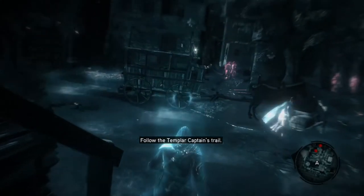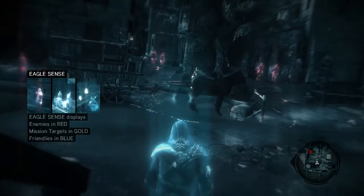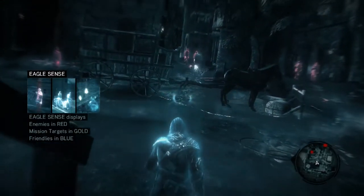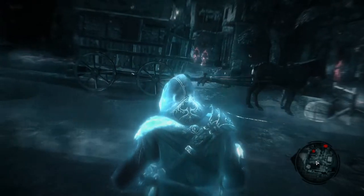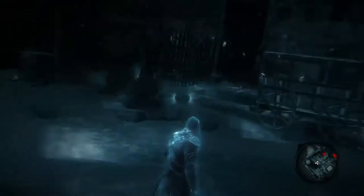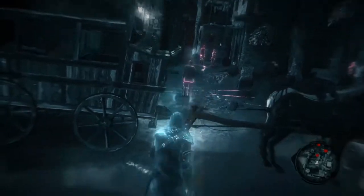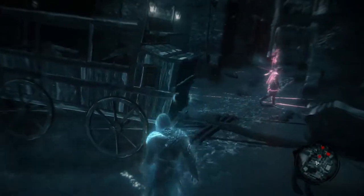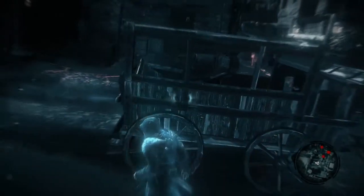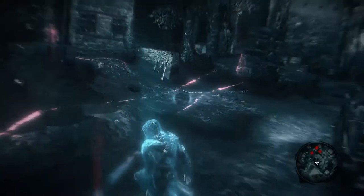Eagle vision. Oh, it's called eagle sense in this game. Eagle sense displays enemies in red — so red is enemy. And the yellowy stuff is the one you want; it's like the target. The red is also where the enemies walk.